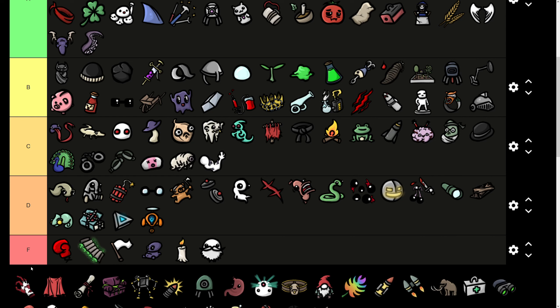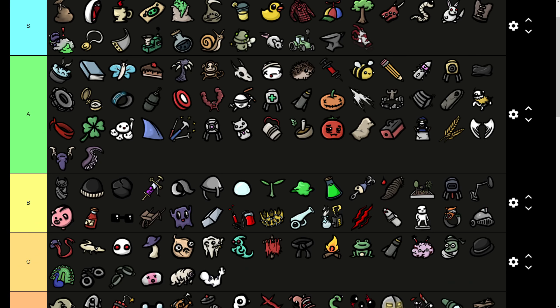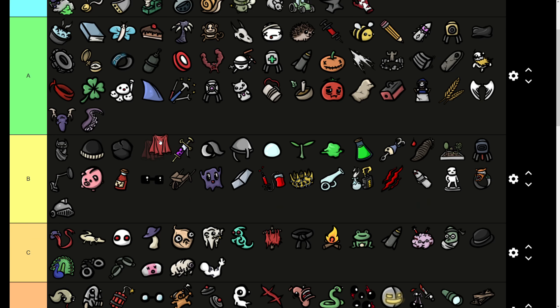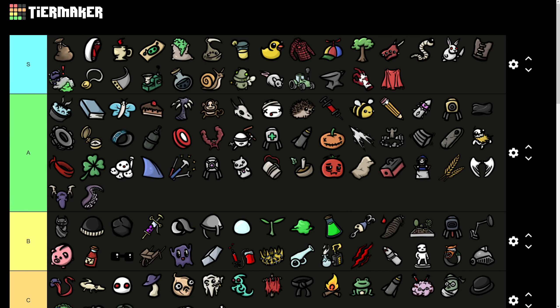Bloody Hand gives you plus 12% lifesteal and plus 2% damage for every 1% lifesteal you have, but you take 1 damage every second. This item is ridiculous — probably the single best item in the game. It mitigates the damage immediately with the lifesteal, gives you 24% damage just by itself scaling additionally with your lifesteal, and solves all your healing problems on its own. You should buy it every time. Cape gives you plus 5% lifesteal and plus 20% dodge for minus 2 melee, minus 1 ranged, minus 1 elemental damage. The downsides barely exist and the upsides are huge — another solid S tier item.